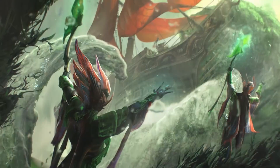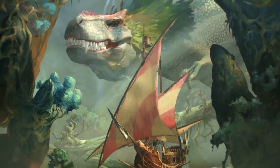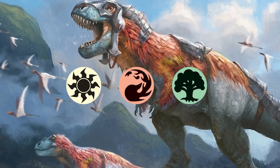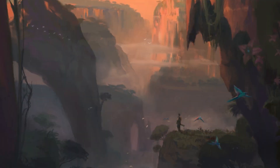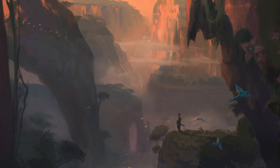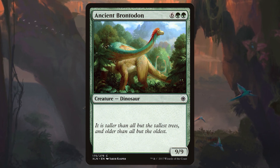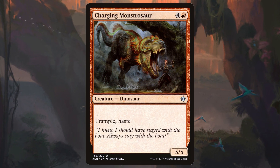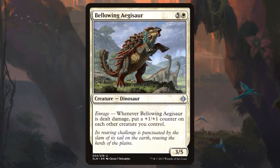As the initial spoilers for Ixalan began, we started to see dinosaurs popping up all over the place, with the majority of new dinosaurs being white, red, or green. It was clear that the new official color wedge to represent the dinosaurs would become Naya. Aside from the color identity, a few other trends were seen in the new slew of dinos. Many of the dinosaur creatures were large bodies with higher than average mana values, and keywords like trample and haste would be seen commonly as well. As for the signature mechanic, we would be introduced to enrage.